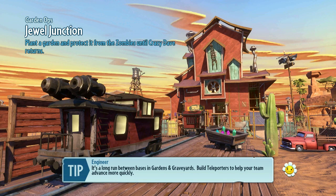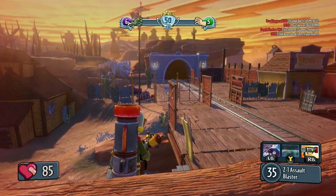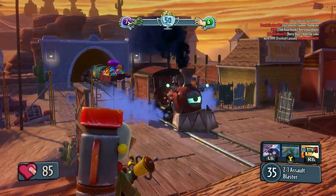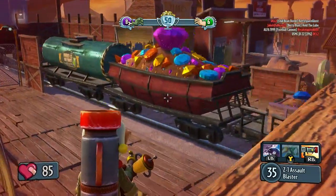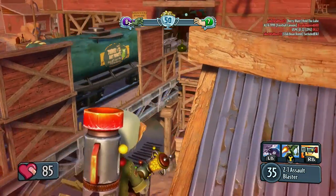It came out with two new characters, a new map, a new game mode, but there's Easter eggs on the new map — it's called Jewel Junction. There's a train that passes every couple of seconds. You see the jewels from Bejeweled, it's kind of cool, but if you look right there, something interesting passed.